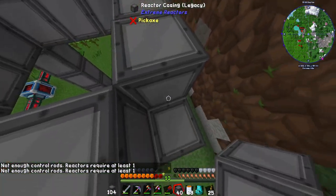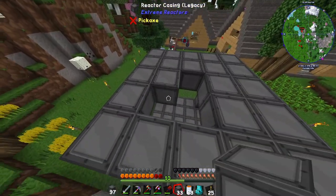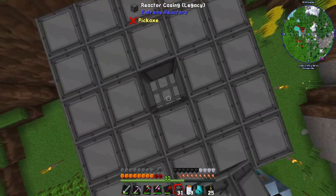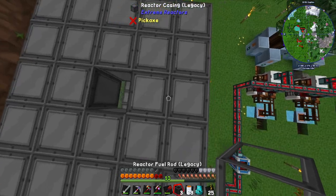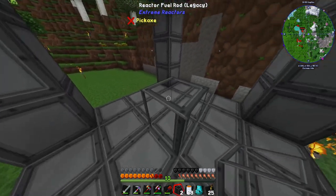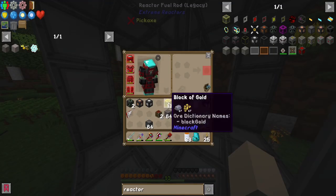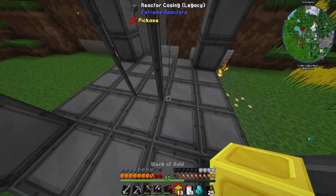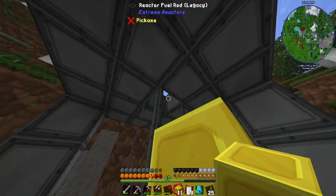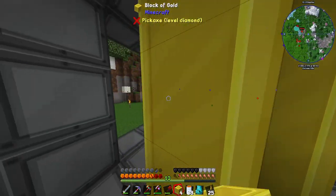Right now it's saying 'not enough reactors, require at least one' — it can't determine this is a reactor yet. Once you have this shape, put your reactor fuel rod right down the middle. You're going to want to encase open sides with a coolant — we're using blocks of gold since we had a fair amount.